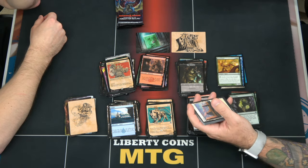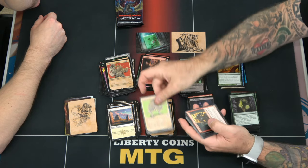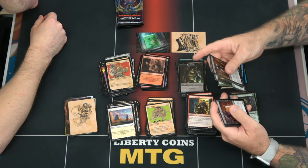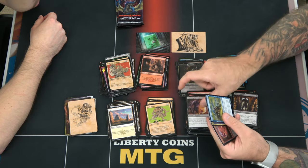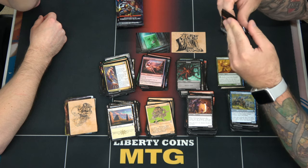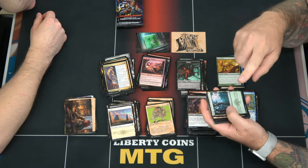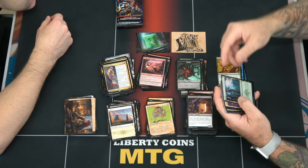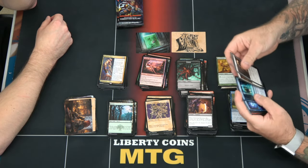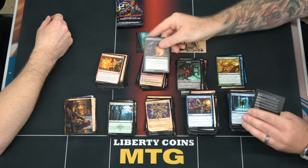We're coming off of two very recent powerful sets — not necessarily for Standard, but Strixhaven and Modern Horizons 2 impacted a bunch of other formats. People were super excited to play that stuff, and then it's like, oh wait, the stuff for Standard is still the same. We had one set released in Standard that didn't have much impact, and one that obviously did its job. Wizards acknowledges the problem with Standard because they created the Standard 2022 format.